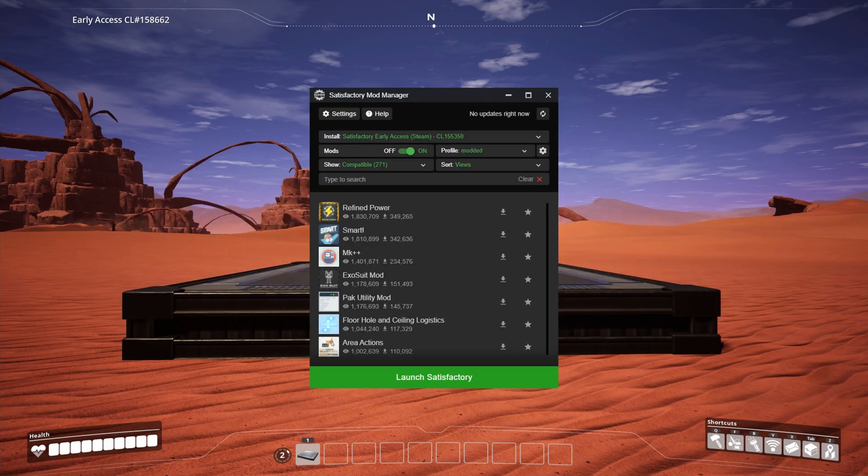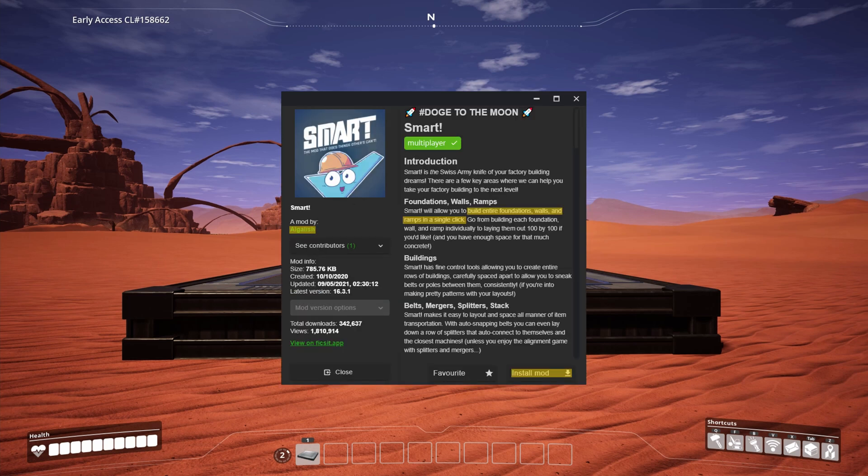I personally only use two mods and the first is one I now can't live without. That mod is SMART. Building entire foundations in a single click might not sound like much, but as your factories start to grow, so does the usefulness of this mod. And installing it is as simple as clicking the install mod button.